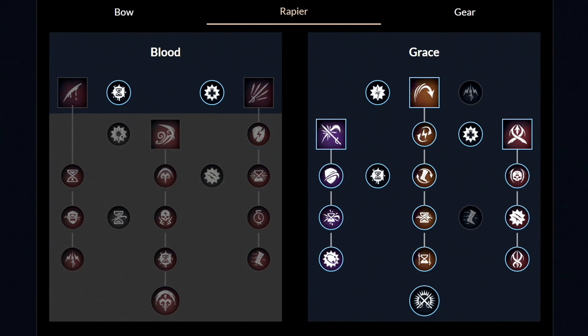Moving over to the second weapon, which is the Rapier — these are the weapon masteries you want to have. First of all, right from the start, you want to unlock both these two abilities called Evade and Riposte. Then afterwards, unlock both these two perks. Then lastly, get the third ability called Fleche. Now let's take a closer look at the left side and get these two perks. From this point onwards, you're free to spend your points on whatever order you want.